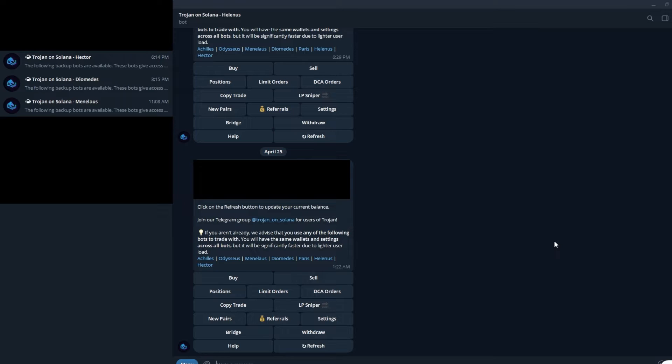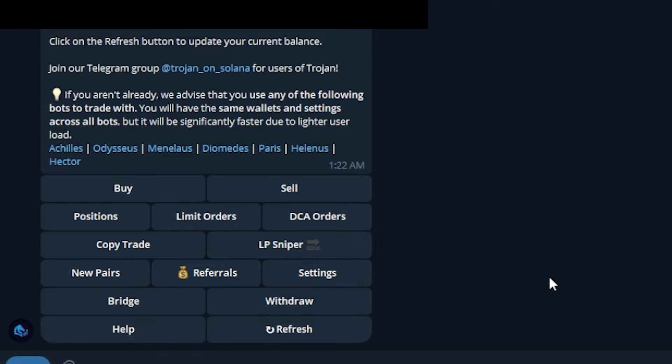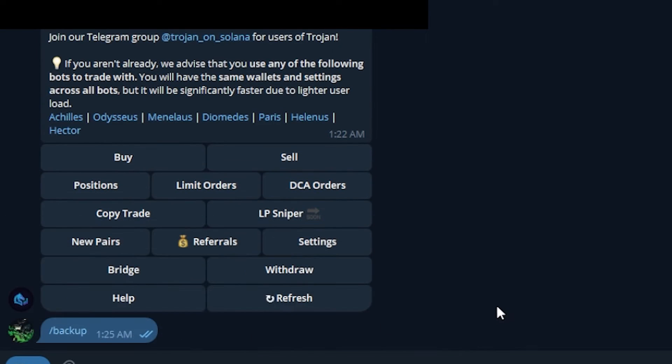As you can probably tell from my channel name, this is my copy trading journey, so I primarily use Trojan bot for the copy trade function. Something I instantly want to bring up: no matter what you are doing in Trojan bot throughout the day, make sure you click Menu, go to slash backup.